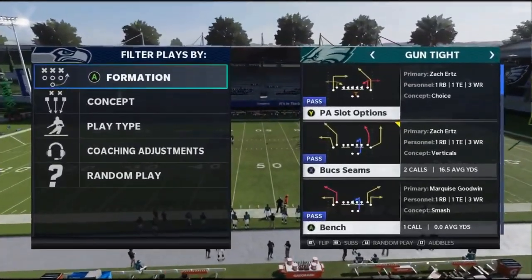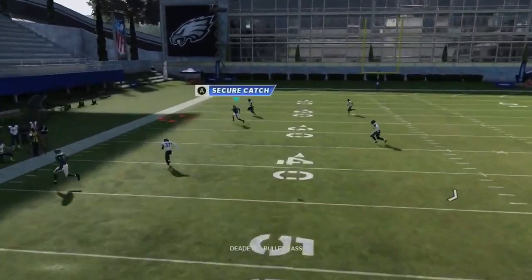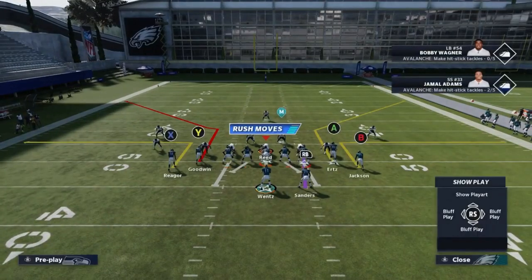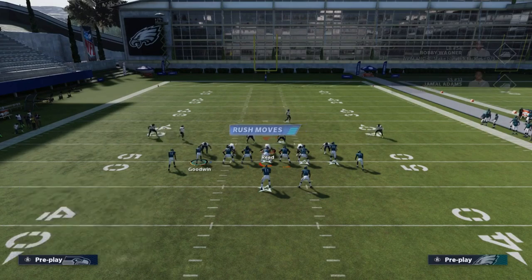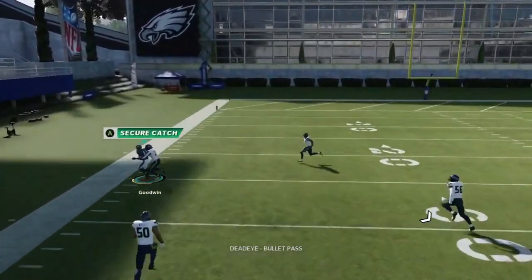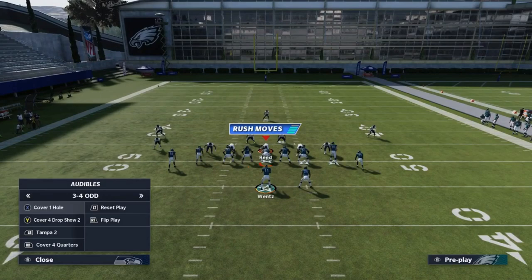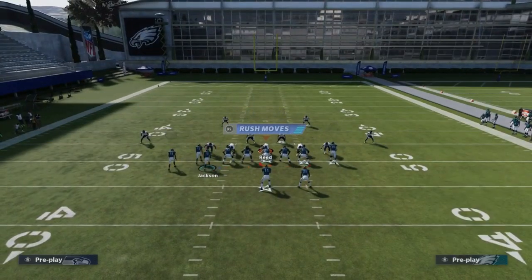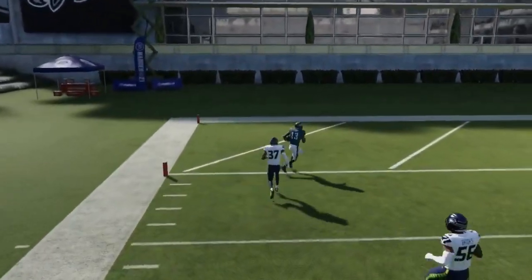Next up we got the Bench. Against cover three, the Y route can dot up the cover three — it gets pulled the other way because the other routes go deeper. It can have the same effect against cover four. Most explosive against Tampa Two and cover two — streak the slot receiver and it gets the other route open underneath the cover two safety for a really big play.